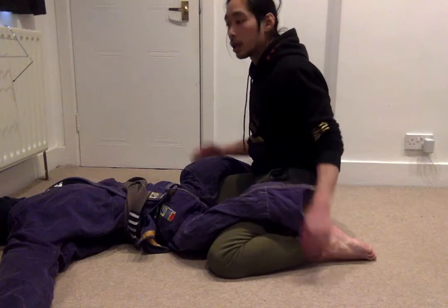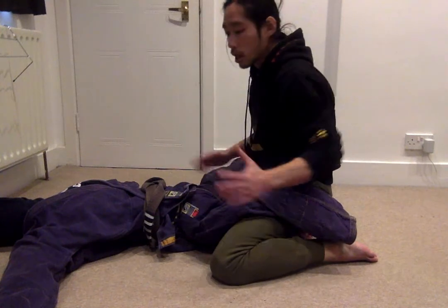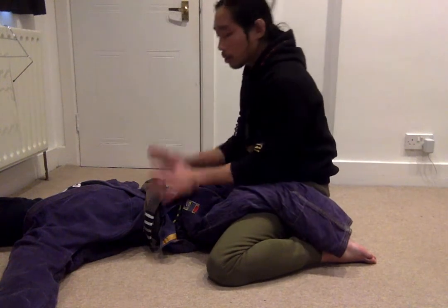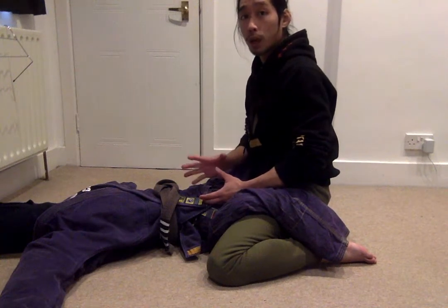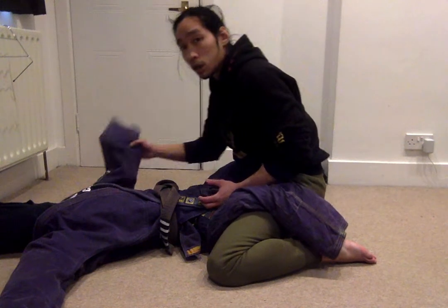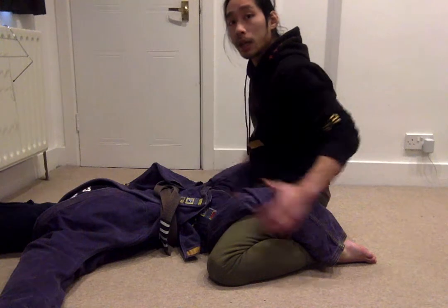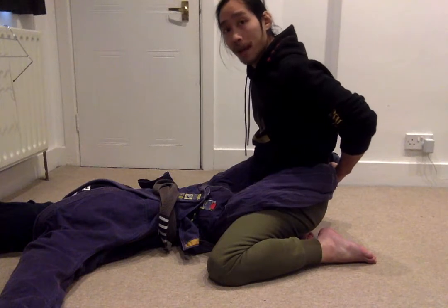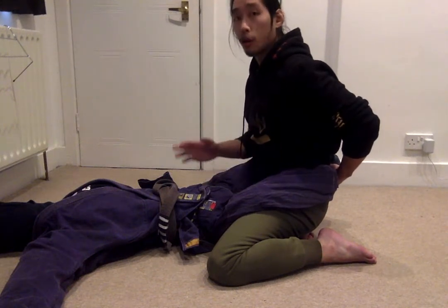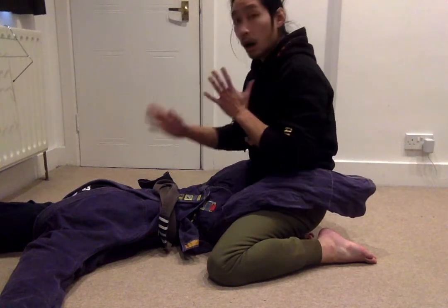We have the guard positions and now we're going to look at them from the top. So if I'm in closed guard, I'm on top and my opponent's on the bottom — what do I need to do from here? The very first thing is I need to be aware of what we covered before: he's looking to control me, reach my collar, grab my arms, and he's going to be looking for his attacks, whether that's a sweep coming up on top, or a submission. Let's assume for now his legs are locked behind my back in closed guard.